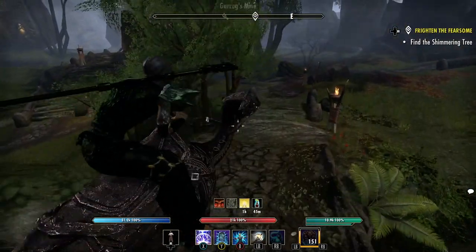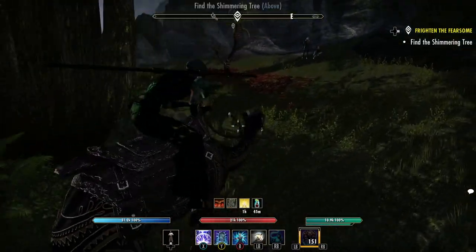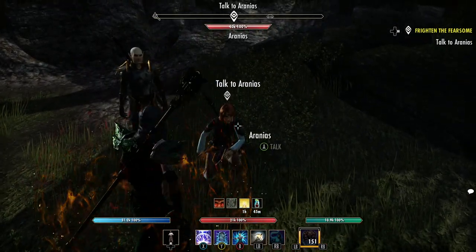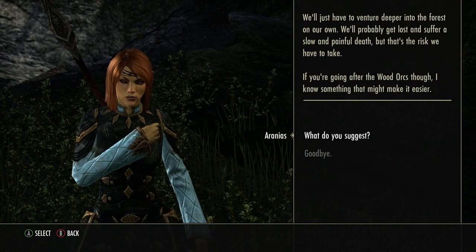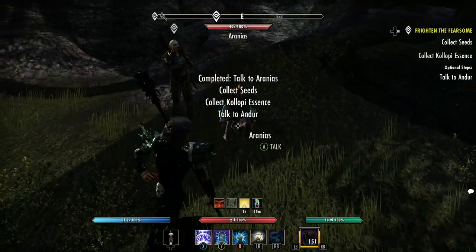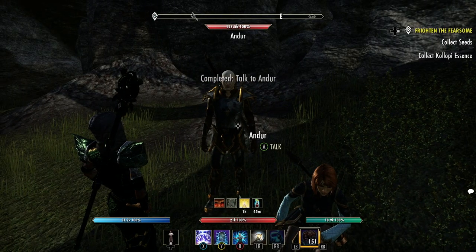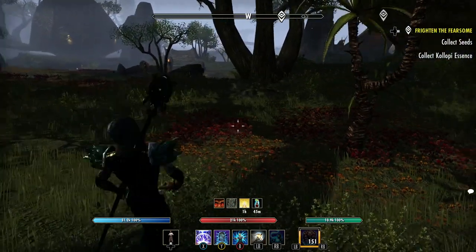I'm also going to do a bunch of other disguises — there are so many in the game. Probably tomorrow I'll do the skeleton polymorph. Okay, there's the shimmering tree. Talk to Arianus. You don't need any prerequisites for this; you can just go do it straight away. This character hasn't done much — just the main quest and killed Molog Bal, that's about it.